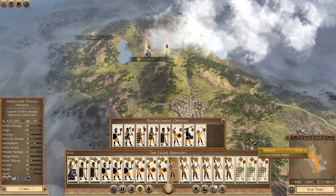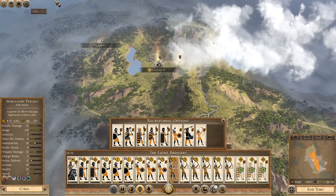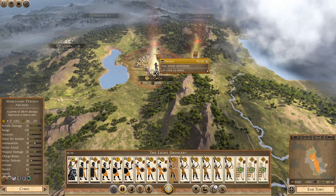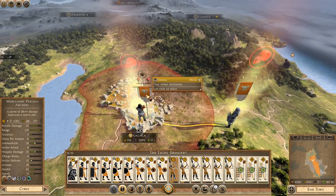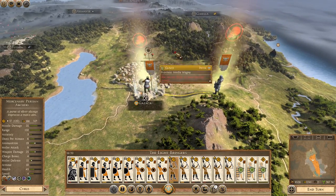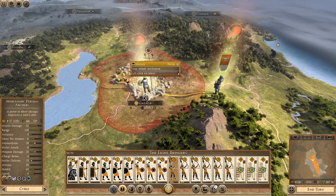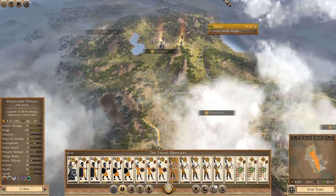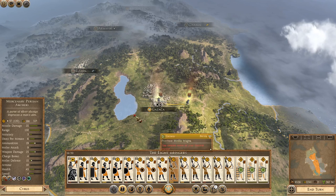Hey Legionnaires and welcome back. We're here with another part of the Persian campaign for the New World mod for Rome 2 Total War. We're just having a plague simulator basically, because we always have the plague. We've just beaten Medea Antropetane in a war, taking Kazaka, and we've already taken their capital, Vectabana, in the last part.